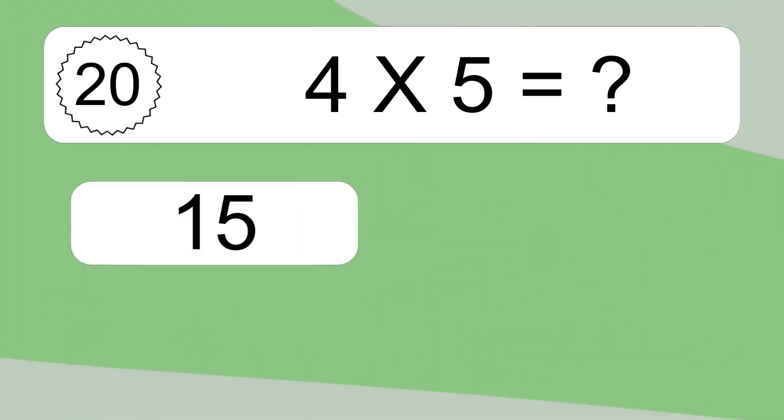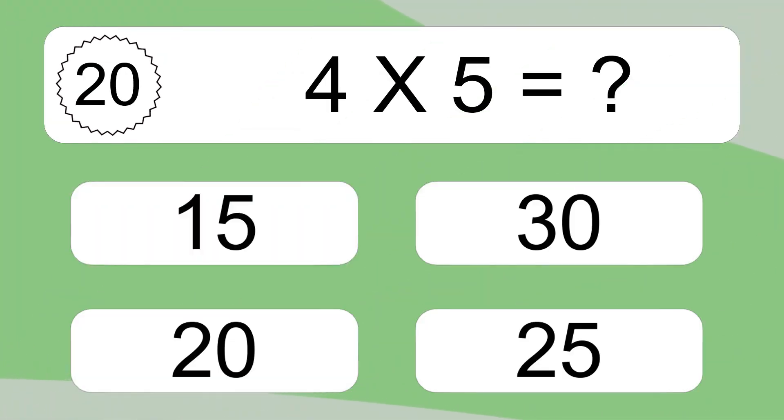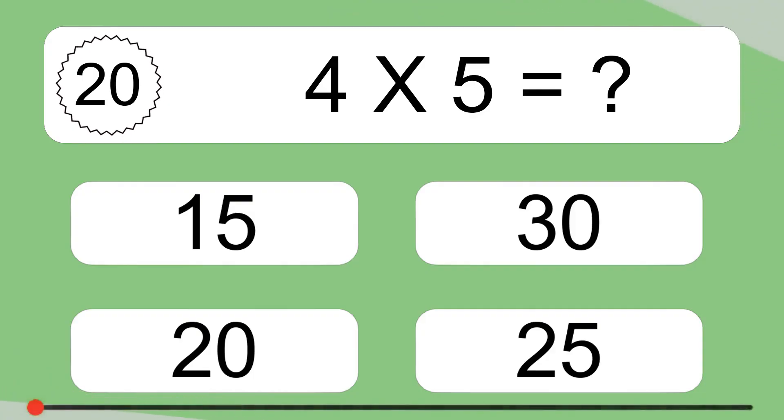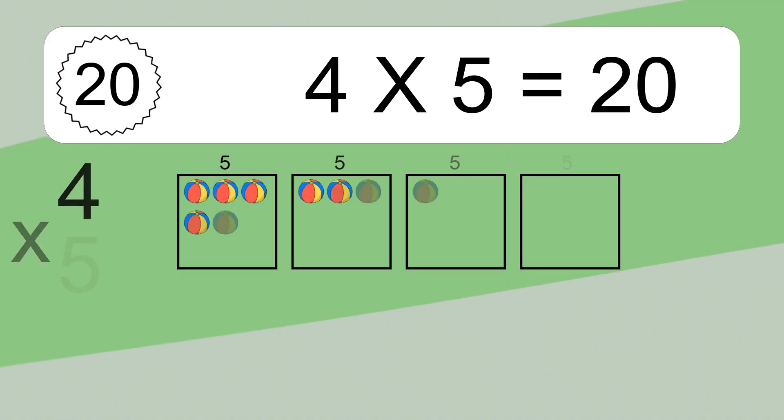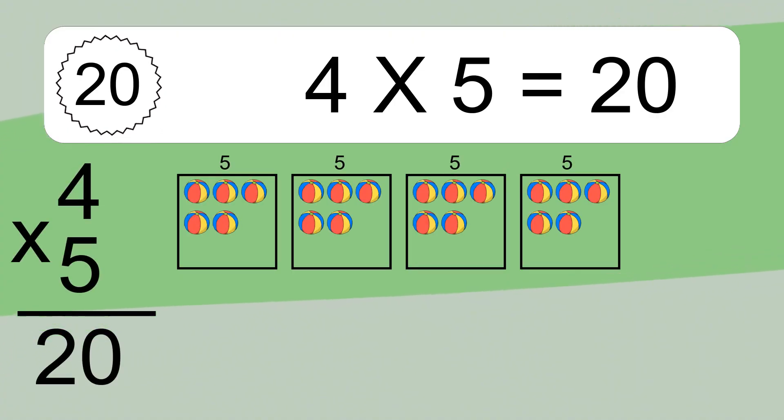4 times 5 equals what? 4 times 5 equals 20. We have 4 boxes and each box has 5 colorful balls inside. If you count all the balls in all the boxes together, you will have 4 times 5 balls. This equals 20 balls.